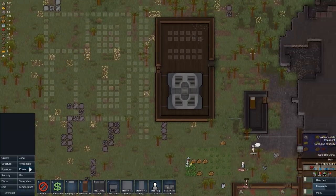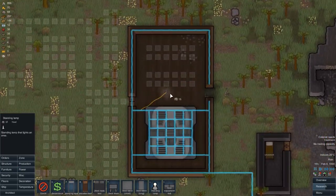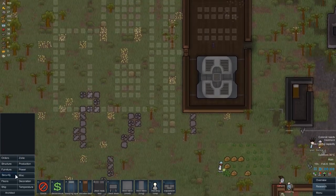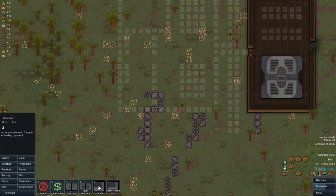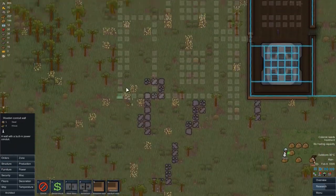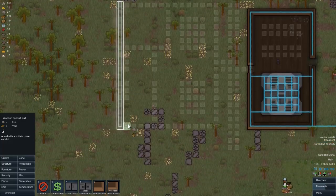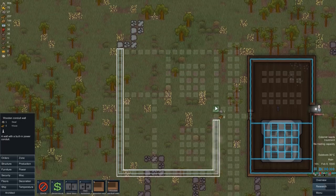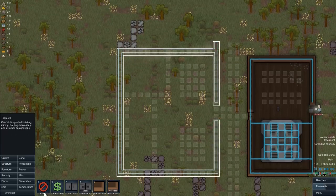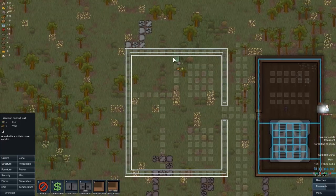Let's go to furniture and make sure we have a lamp inside there because it's a little bit dark and we need to light the room up. Then we'll go to the Structure tab and get some wooden conduit - that's generally what you do. We'll conduit-wall all of this building here. This could be our cookhouse, so we'll have food in here. That's a little bit too far, I'll resolve that.